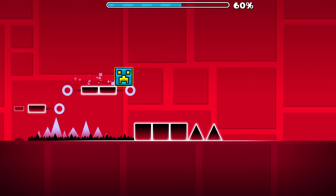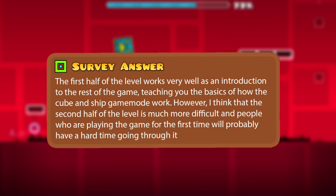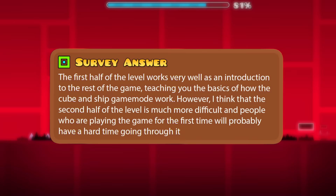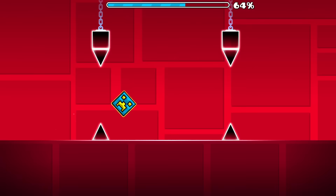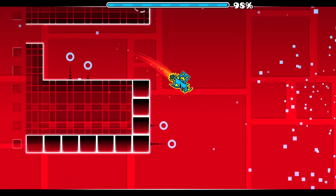One complaint that arose from some of you was regarding the second half: 'The first half works very well as an introduction, teaching you the basics of how the cube and ship game mode work. However, the second half is much more difficult, and people playing the game for the first time will probably have a hard time going through it.' Despite being nerfed triples, the majority of new players struggle immensely on them, which is a genuine problem considering the next two levels don't have a single triple. The true tutorial level has two of them, so I'd say this level finds itself in the correct spot.